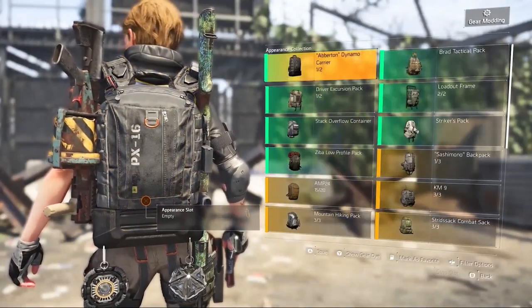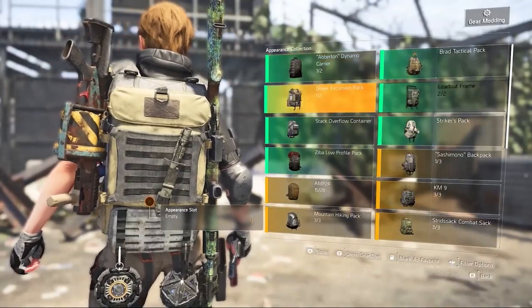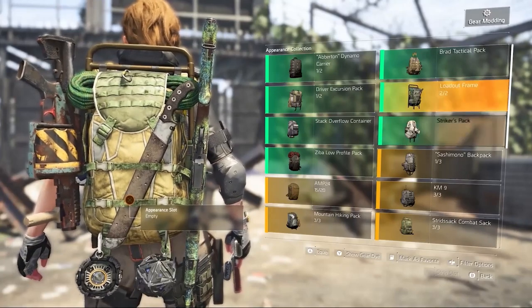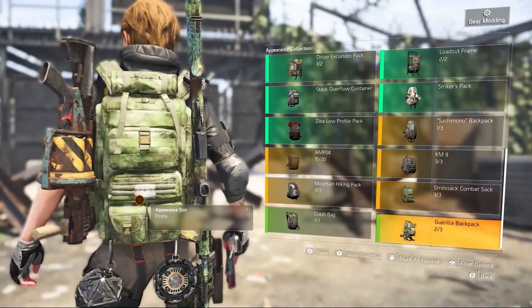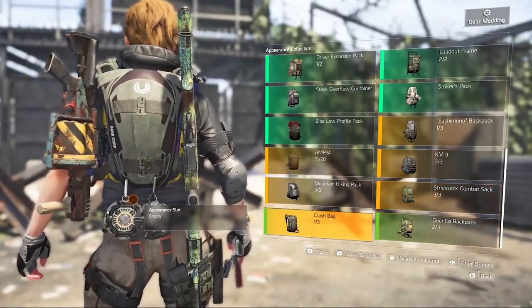What up agents, Prime here. TU-11 will bring us Skyscraper, new gear and the Transmog system — the Appearance Mods. Are you ready? Let's go!